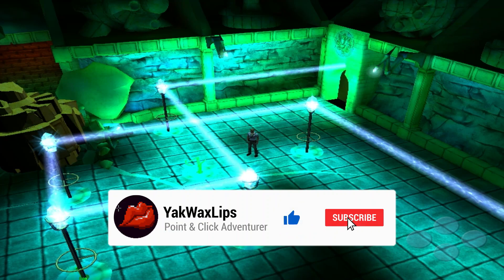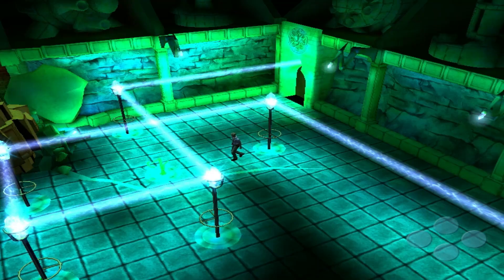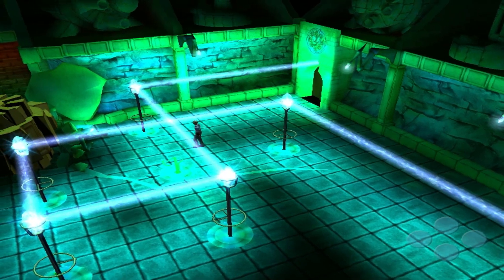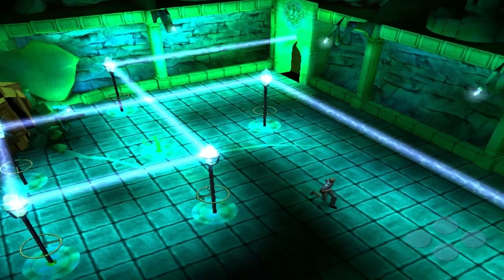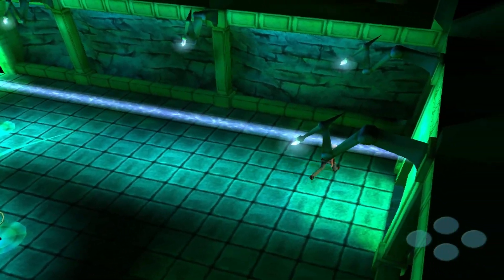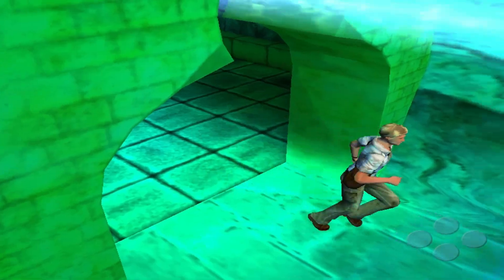In the previous episode, we managed to build the laser gun, essentially, and it's firing all this energy into here. We were going to try and reverse the energy field to pull the door open, perhaps. So we're going to try that.